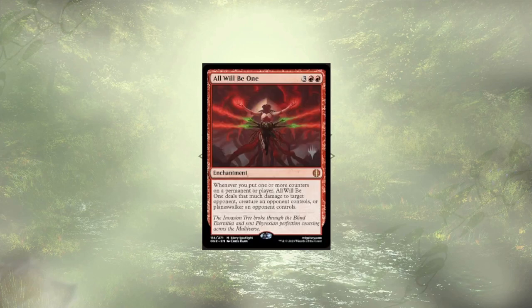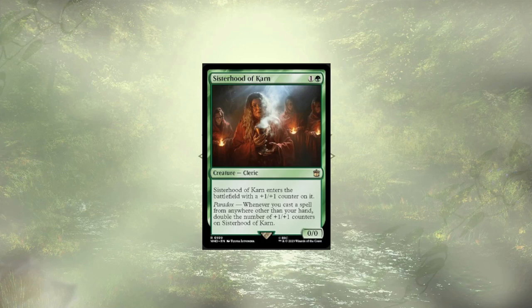Hardened Scales also combos off really well with All Will Be One, as does most of our deck. This card is going to add a ton of damage over time and be the bane of our opponents' existence. We have Sisterhood of Karn, who doubles the number of +1/+1 counters on it every time we cast a card from anywhere but our hand — meaning in combination with Simic Ascendancy or All Will Be One, we could see those 20 ascendancy counters or fling 20 damage at someone. Definitely a powerful card.